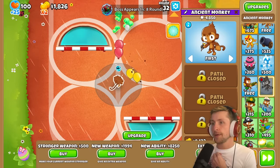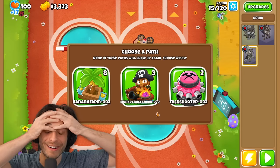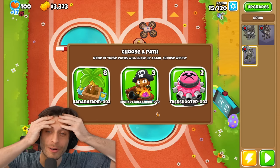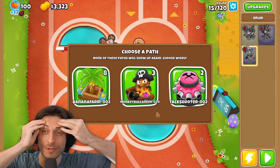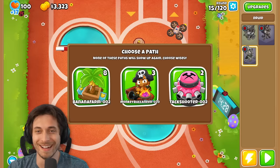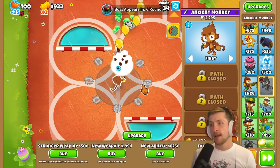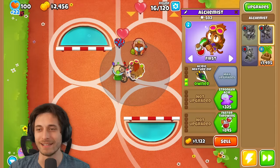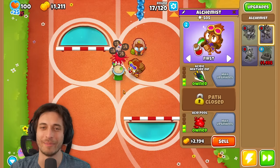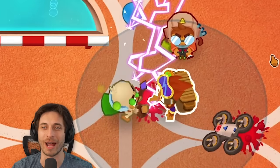I need to get some stronger weapon upgrades if I want anything to go my way. I got eight banana farms but I don't think I can pop the first Bloonarius. Actually, the first Bloonarius is kind of weak, right? Or am I just coping? No, the first Bloonarius is pretty weak. I have one druid and one alchemist — it's over.